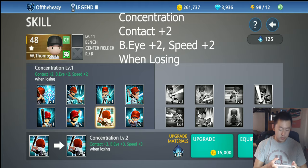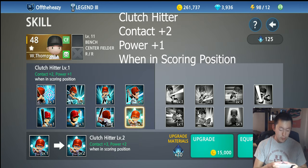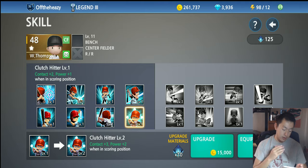Another skill gives plus two contact, plus two batter's eye, and plus two speed when losing — same condition applies. The last one gives plus two contact and plus one power only when in scoring position, which I believe is a runner on second or third base. I don't think this one is very worth it.